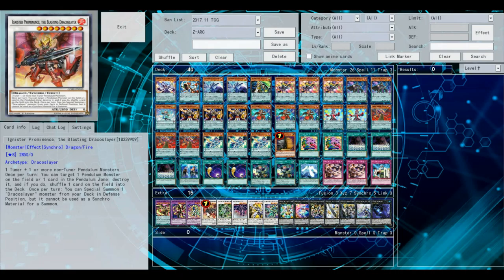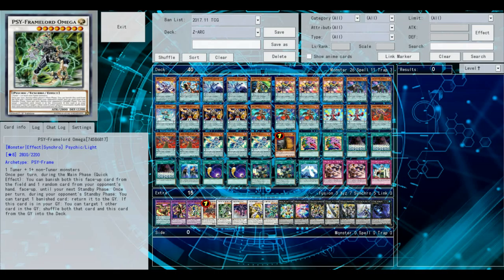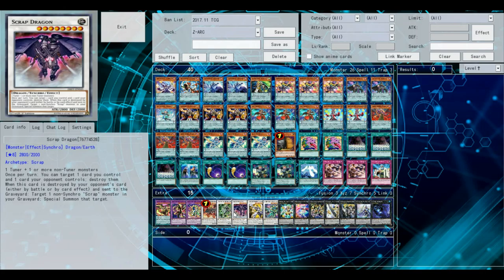Ignister Prominence — I shouldn't even have to explain why I run this, because it's really a staple in literally every Pendulum deck. It's a staple in most decks that can level 8 synchro. Scrap Dragon is one I should highlight though, because not a lot of people expect it. Basically you're going to destroy the Double Iris Magician or the Violet Poison to get their effects, and then you can also destroy one card your opponent controls. It's actually a really good tech for this deck.